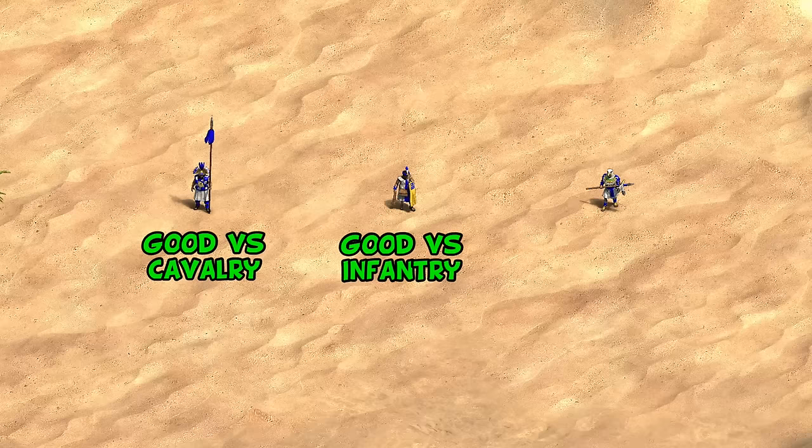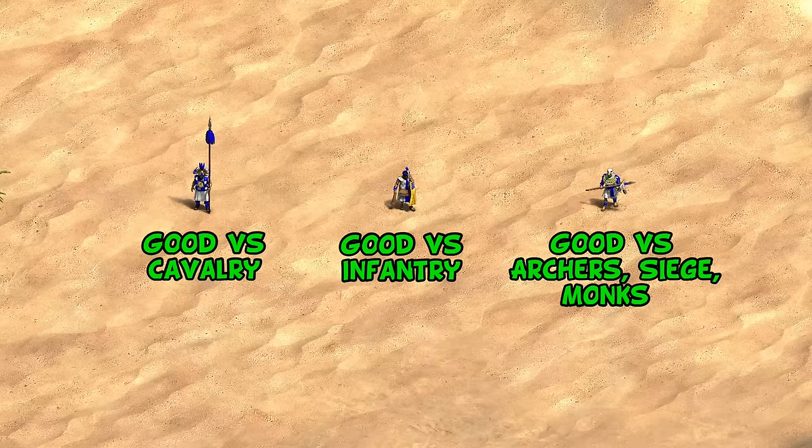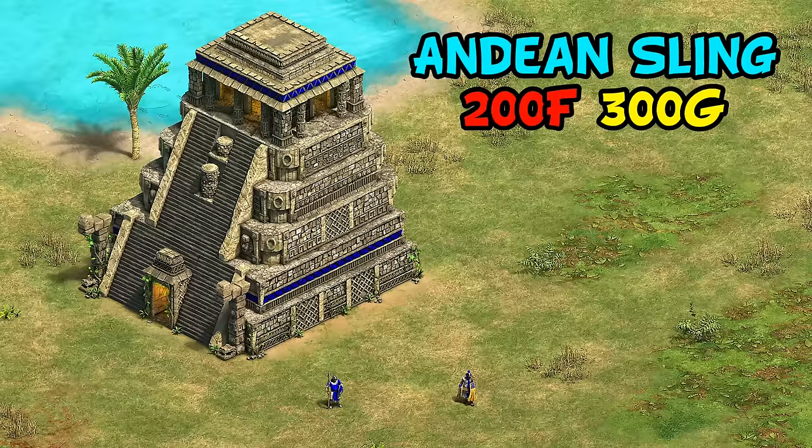Together, their unique units counter two of the basic unit types, with their Eagle Warrior functioning as a third option against archers, siege, and monks, completing the set. Now let's move on and talk about their unique techs, which do a nice job of enhancing these core units.